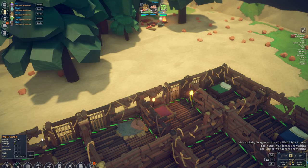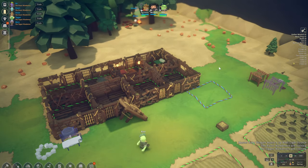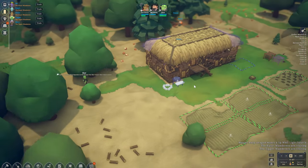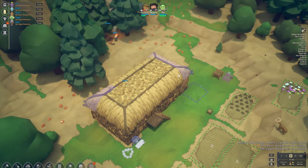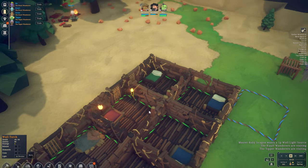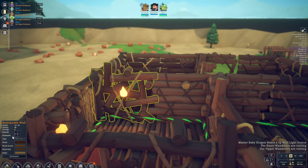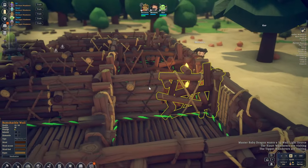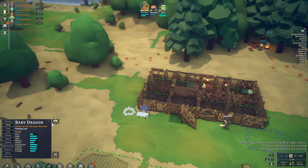What's rather odd is Master Baby Dragon wants one prestige wall light source. I've already built two in here and they're definitely number one, but for some reason it does not register. I mean, it is early access so a few bugs might pop up, unless it could also be my mistake. That room is definitely set to Baby Dragon and that torch is definitely inside this room. This wall is very see-through — maybe something is wrong with it.